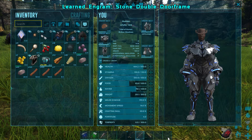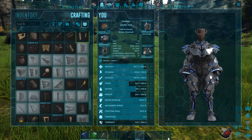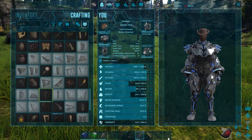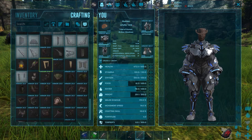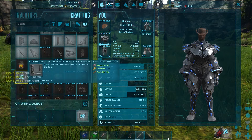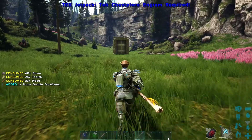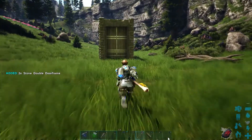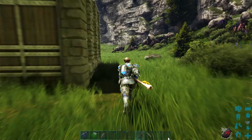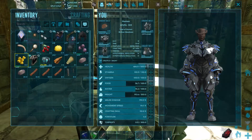That's what I was looking for — the stone double door frame. Apparently this allows PTs to pass through. At first I thought it was way too small to get a PT through, but apparently it's not. The trap is one dinosaur gate with door frames all around and a ceiling. We're going to place this in the middle.